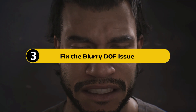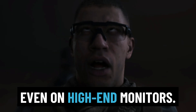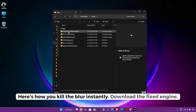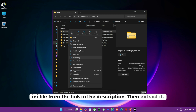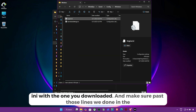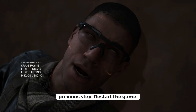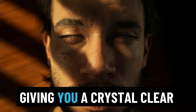Step 3: Fix the blurry DOF issue. Many players are also complaining about blurry visuals, even on high-end monitors. This is caused by depth of field and post-processing filters. Here's how you kill the blur instantly. Download the fixed Engine.ini file from the link in the description, then extract it. Navigate to this folder, replace the existing Engine.ini with the one you downloaded, and make sure to paste those lines from the previous step. Restart the game. This disables DOF and other filters causing artificial blur, giving you a crystal-clear experience.